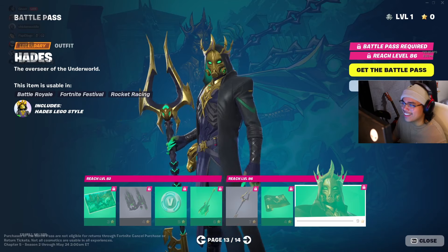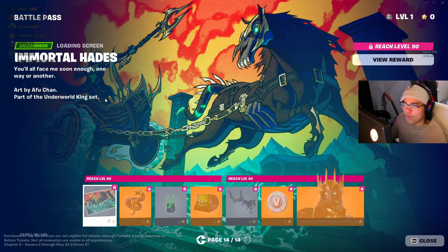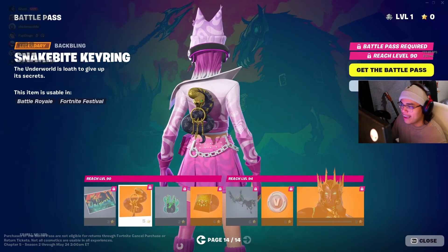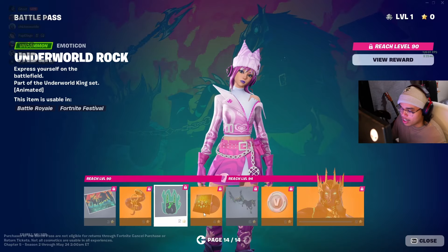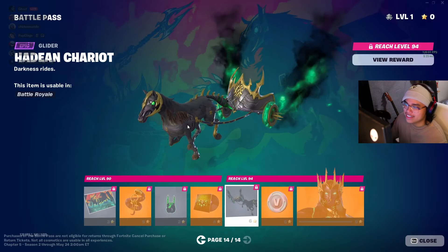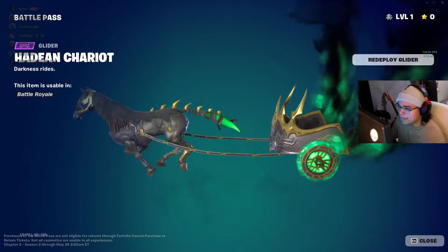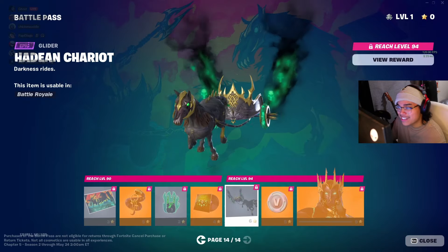And Hades — he looks good. He looks like Reaper from Overwatch a little bit, but he looks great. Immortal Hades — he's on a little chariot with his little dead horse. The soles on the bottom look good. Keys to the Underworld, I'm assuming. Rock on, dude. Hadean Chariots — is this the glider? Oh my gosh, this is big! Everyone's going to see you on the map.